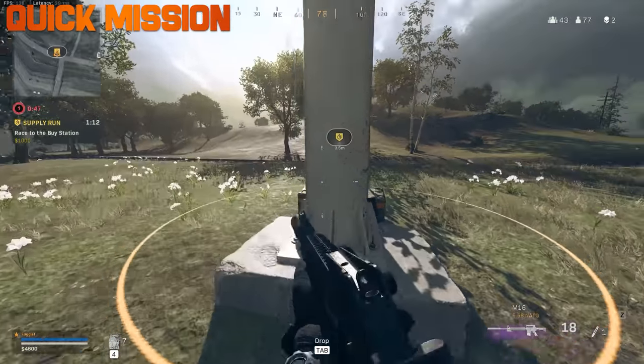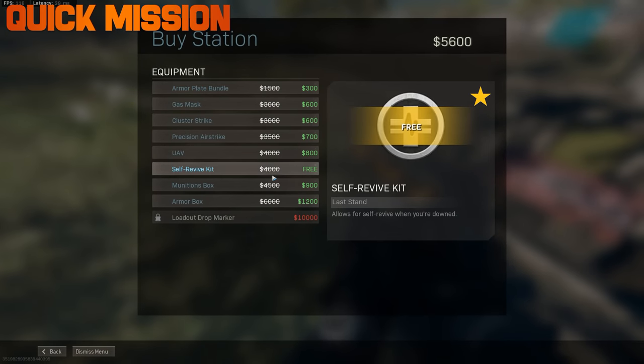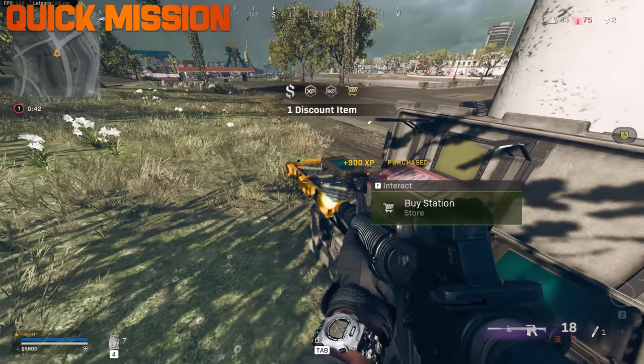Doing the quick buy mission gives you money but also allows a huge discount, including a free self-revive or free team resurrection.